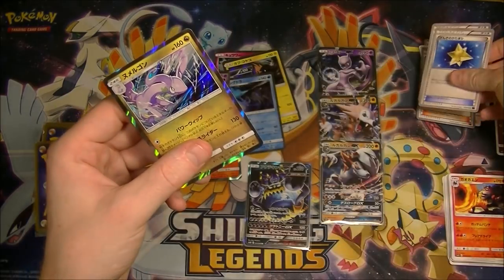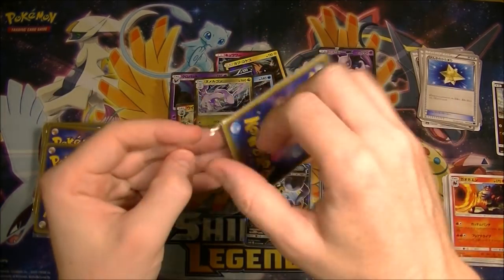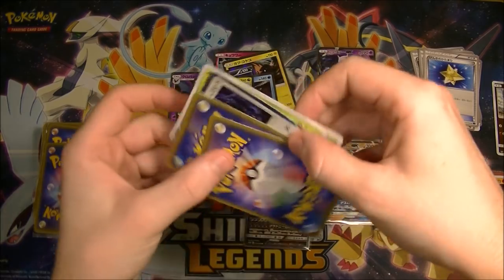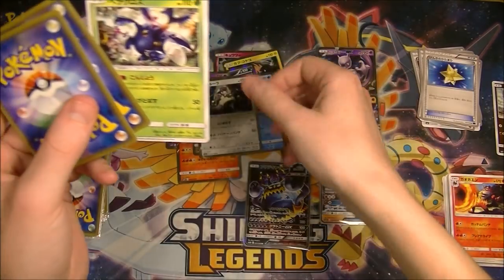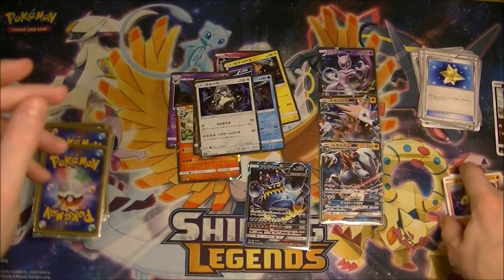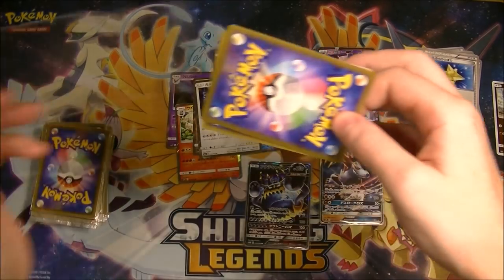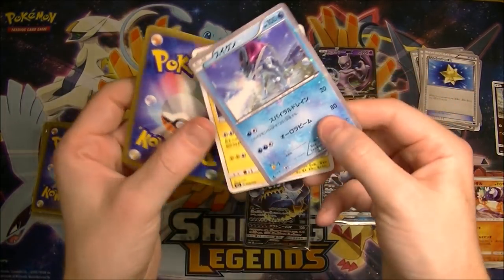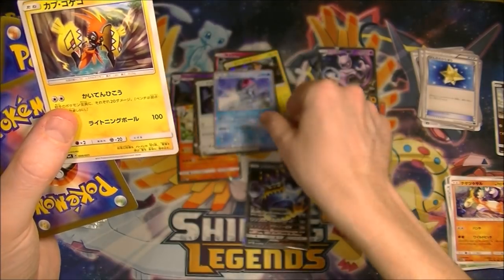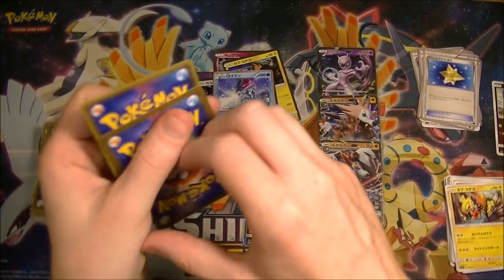We're getting a lot of trainers in here, unfortunately. These XY trainers are going to rotate out soon — some of these are pretty good but the value is going to go down. A lot of stuff is going to devalue; even Tapu Lele is getting put into a box. Lots of stuff is kind of going to devalue, which sucks. I don't really like reprints because it hurts the value. We got a CP5 Suicune — that's like a kind of a holo.